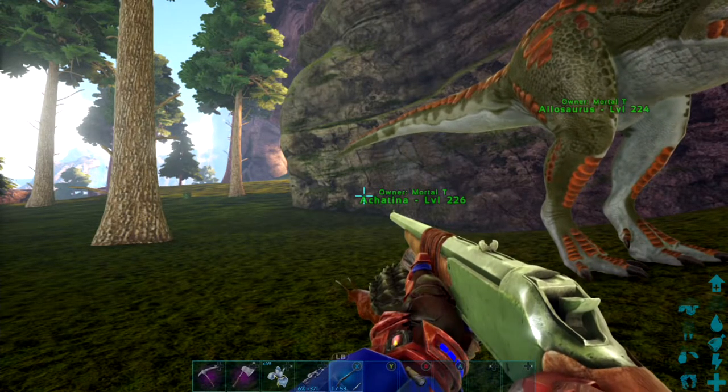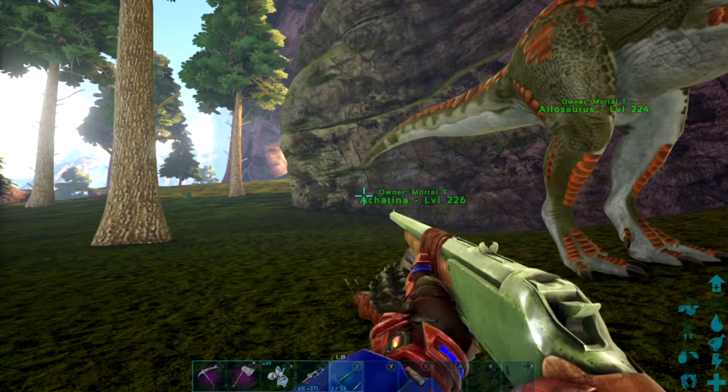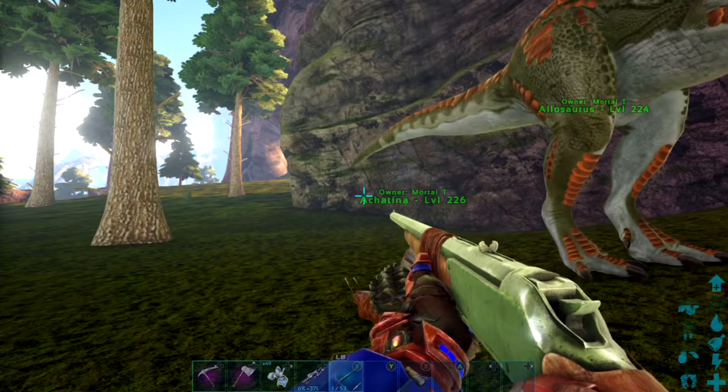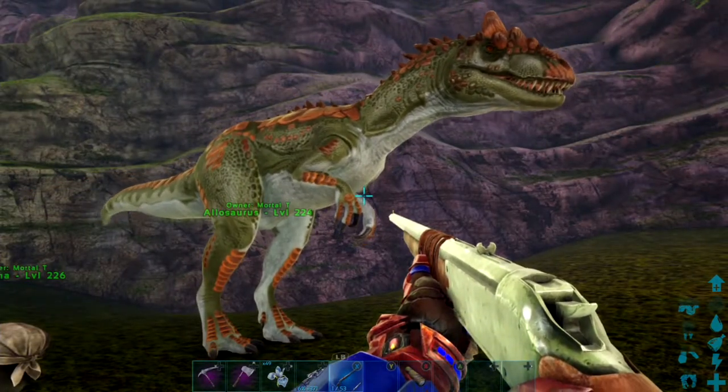So how to make the kibble — first, obviously, you need diplo eggs to make the diplo kibble. You will need one diplo egg, one silverroot, one rare flower, two mejoberries, and three fibers.